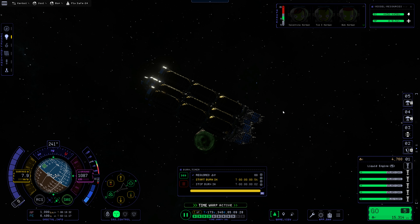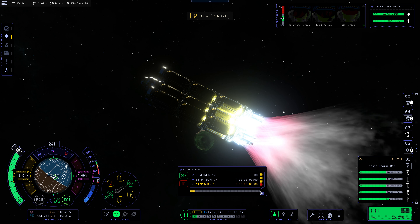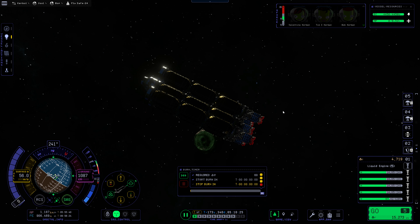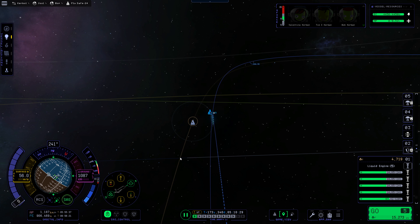Counting down — 50 seconds, 40, 30, 20, 10 — mark. And that should be escape velocity: 56 meters per second. Yep, that is indeed escape velocity.